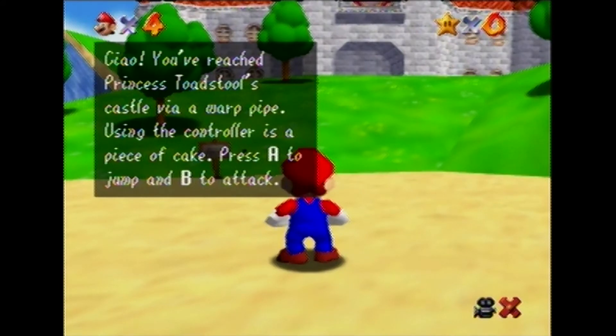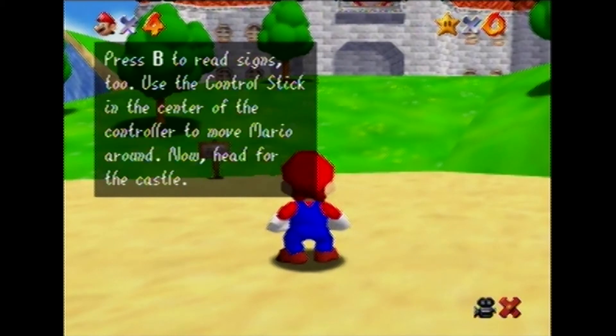You've reached Princess Toadstool's castle via a warp pipe. Using the controller is a piece of cake. Press A to— Use the control stick in the center of the controller to move Mario around.